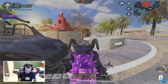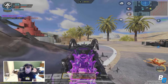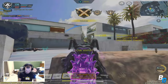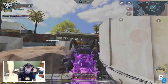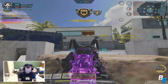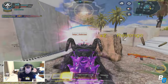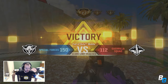Oh, we got a double. Nice. That works. We got it. We got it. Nice. Guy has a shield. I got him. That's how you finish a hard point.